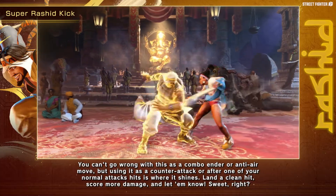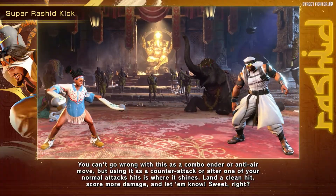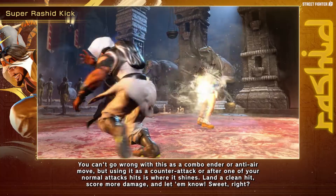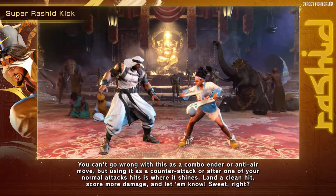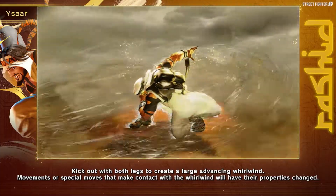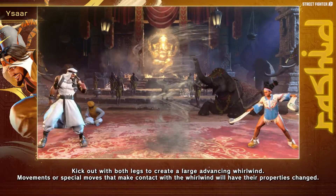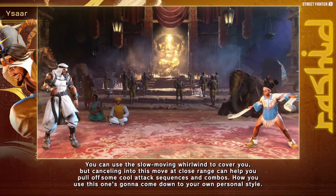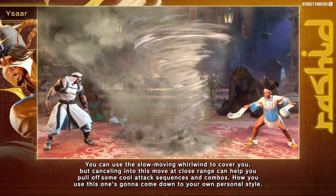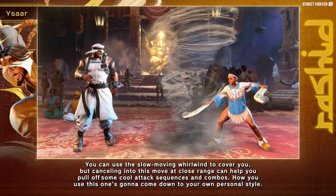His level one super, the Super Rashid Kick — nothing we didn't know already basically, but if you land a decent clean hit you'll get a nice little mini cinematic versus just the big flying kick. His level two super is where it's at, as this is effectively his Street Fighter V V-Trigger returning — the big old tornado that eats up a lot of real estate. Like Street Fighter V, doing moves through the tornado can change things up, and yes you can still do the classics like tornado into Eagle Spike — they can't really do anything about it because they've got to block the tornado.